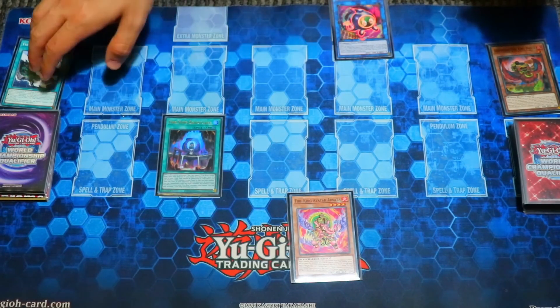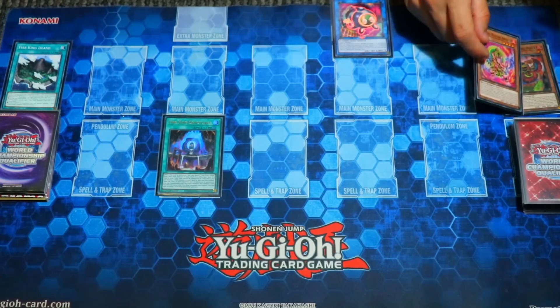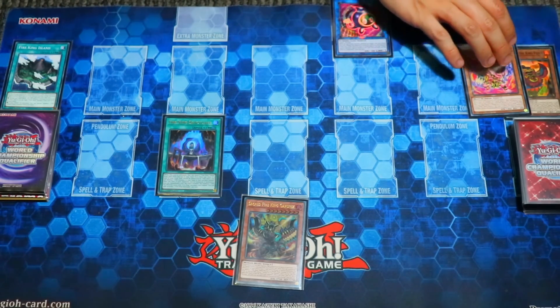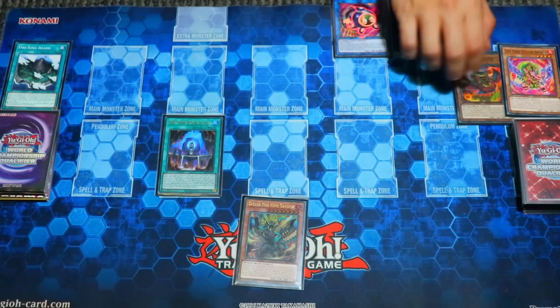For the Fire King spells: two Sanctuary, pretty good; two Field Spell, pretty standard; one Quick Play Pop, which is great to search on the crackback; and two Tanki, arguably one of the best Fire King cards. And just great to open with this package — the Diabelstar package.